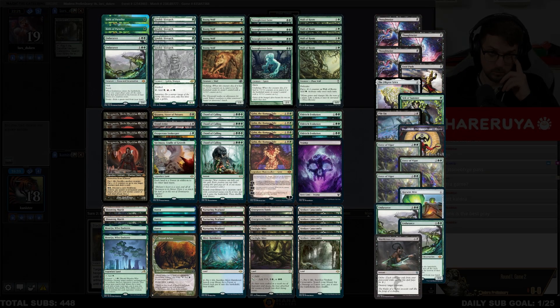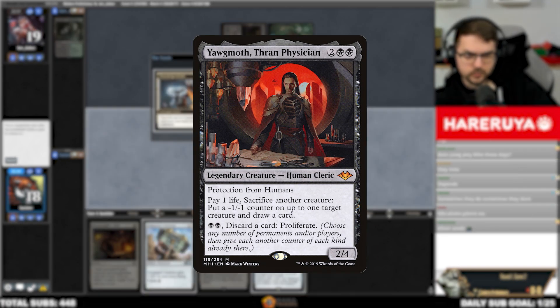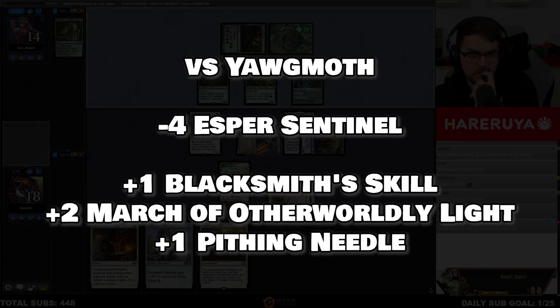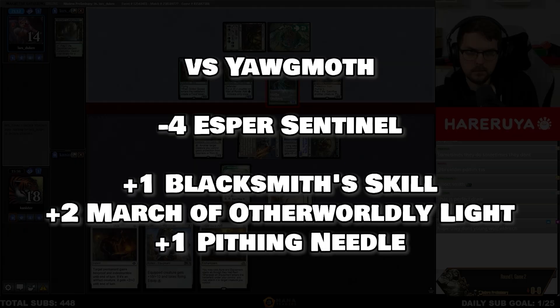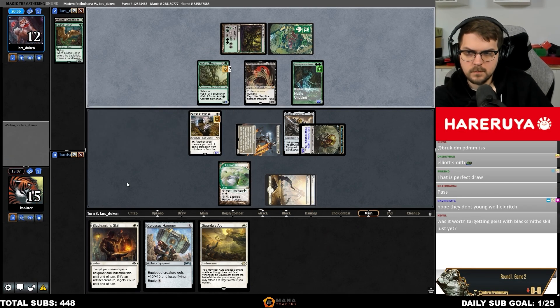Yawgmoth is a tough matchup, with their slew of blockers and a combo finish. Yawgmoth himself can also wreak a little havoc across your low-toughness creatures. Post-board, they gain access to the scary Force of Vigor. You want to kill them fast — Kaldra Complete can be a great way to punch past their board while not exposing yourself.